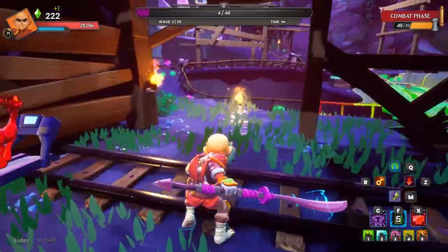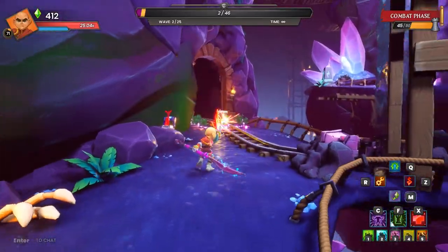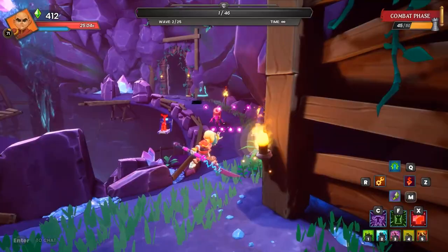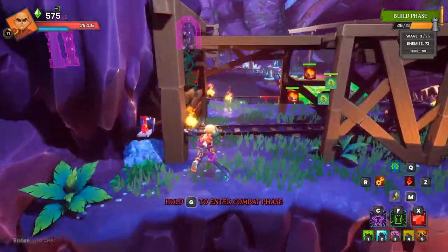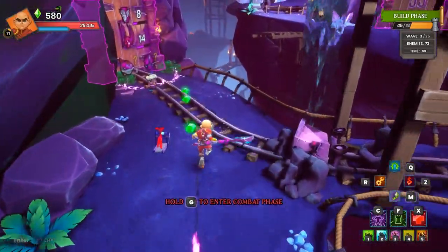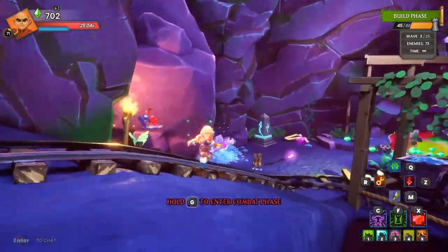You don't get an ogre until wave three so by then we should be good. Let's kill this cobalt before it hits us. Now let's see how lucky we got with where the djinn died, because that determines how much you can actually build on wave three.